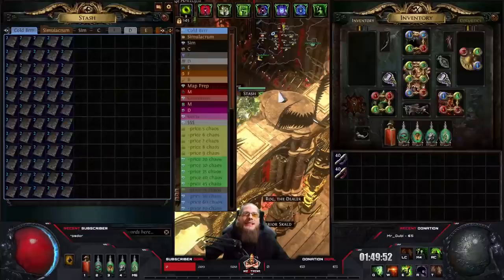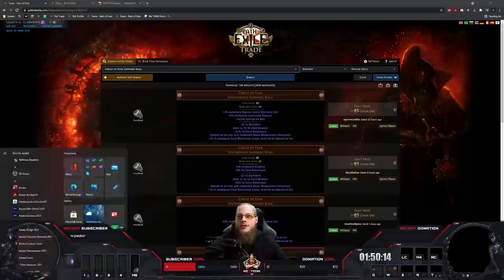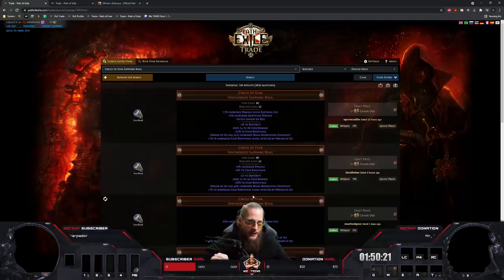Today we're actually gambling 60 sets of Winter's Embrace. This little divination card got introduced in 3.14, should be Ultimatum League, and it gives you basically a Circle of Fear with three synthesized implicit modifiers. The Circle of Fear is basically this ring over here — it's the Herald of Ice ring from the synthesized maps. And they are actually trash, unless you hit the good modifiers.